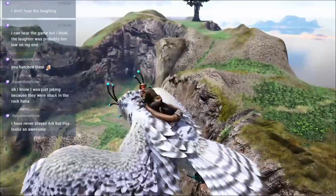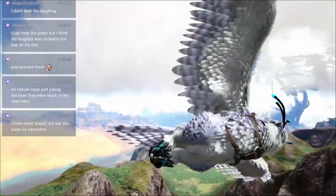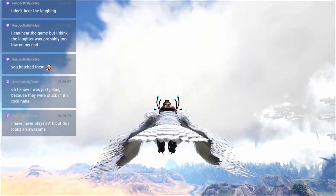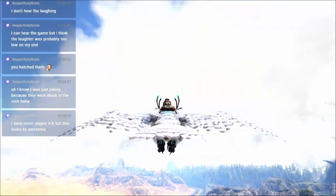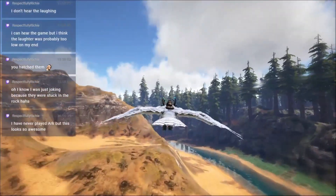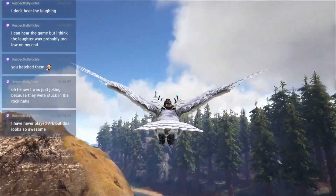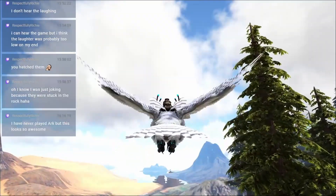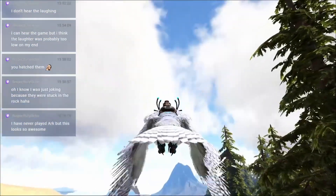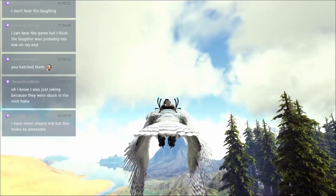There seems to be some mountainy areas. I think that's all of the biomes. Is that a volcano over there? We should maybe go check that out real quick. What's this music? It's the first time I've heard music on this map. I see black - looks like burnt rock. I think it is a volcano. Volcanoes are very important - it means you know where to find your obsidian.